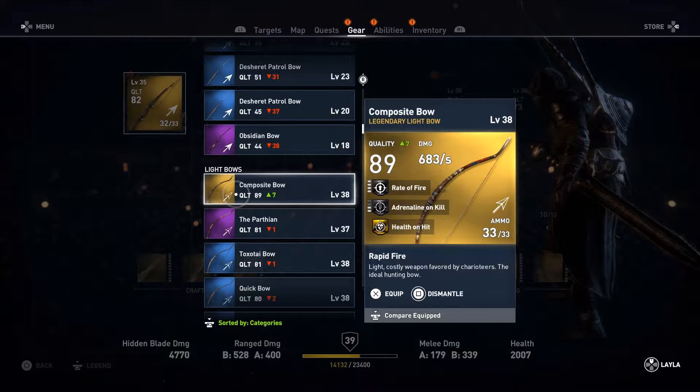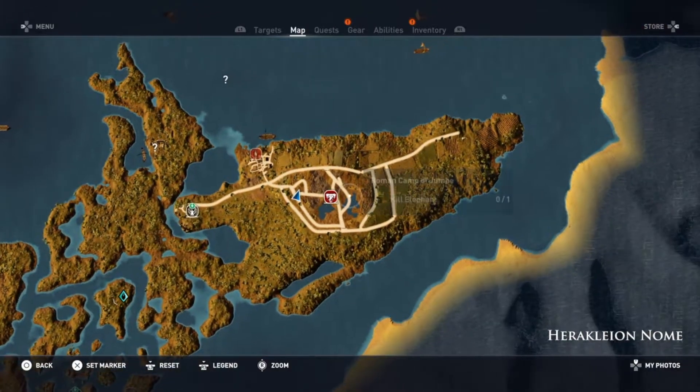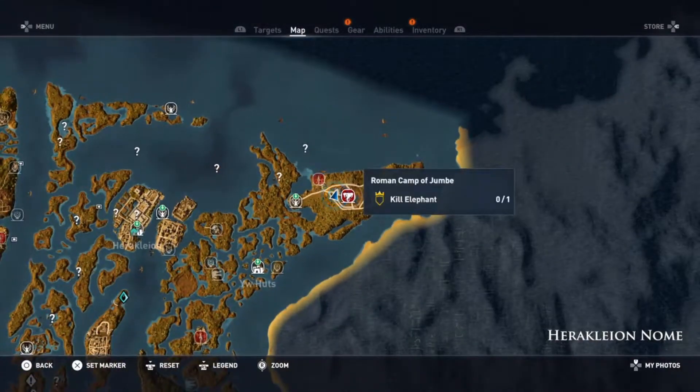The composite bow allows you to heal past your general regeneration. For example, if you get knocked down to the second health bar, you can regenerate up to the top of that bar, but if you're using this composite bow you can get back up into your third bar and then passively regenerate that bar. That's very helpful for these longer battles. You can get this bow by killing the Phalaketai named Half Horn — he's a level 38 Phalaketai who drops the level 38 bow.